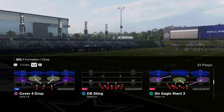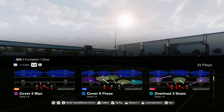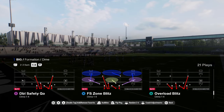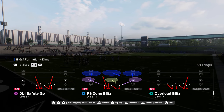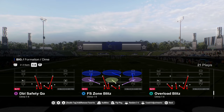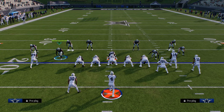You're going to be using this Crossfire 3 - this is the blitz. The cool part is you do have the ability to come out in the double safety walk down and audible into this as well. This is in the Vikings defensive playbook, which I think is very quickly becoming the clear-cut best defensive playbook in the game.